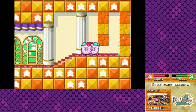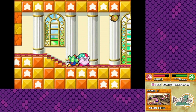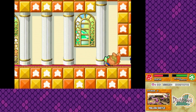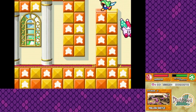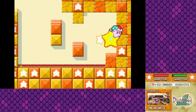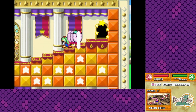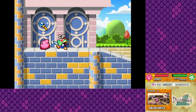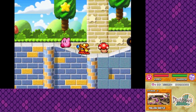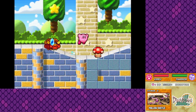And now we have an auto-scroller level — because you can never have too many auto-scrollers in a Nintendo game. Just be careful, don't spend too much time up front. Getting a star allows us to progress to the next part of the stage. Through this door — is this the boss fight? We get Wheel Kirby! One of my favorite abilities.